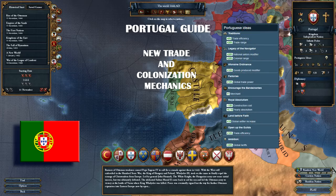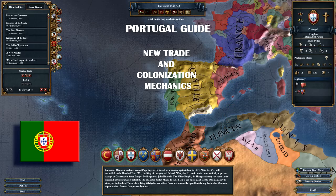Portugal has one of the strongest national ideas for trade and colonization. For this guide we are going to concentrate on those two aspects of the game and not worry too much about Europe. We will also explore the possibility of taking naval or maritime ideas, which are not used very frequently, as they have some good policies attached to them now. If you want to see which policies were changed in the new patch, you can check out my video on that.